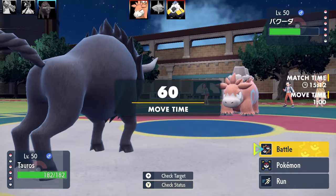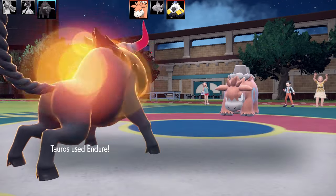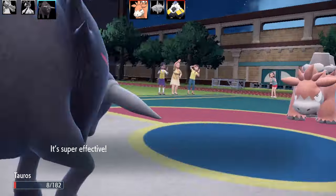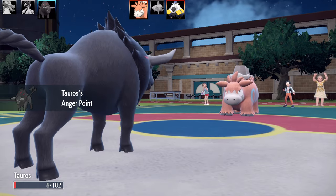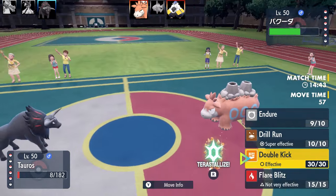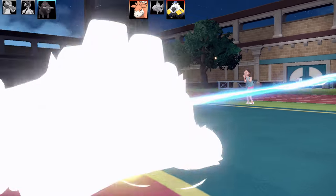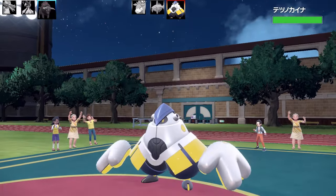Next Pokemon is Tauros — Paldean Blaze form. This is an Endure, Drill Run, Double Kick, Flare Blitz set with Scope Lens as the item. I may as well go for Endure since it's still got that heightened crit chance. I lift it on one HP, they crit me, and Anger Point has activated again. That's three Anger Point activations so far — really, really cool, especially for singles where it's much more difficult. So I go for Double Kick for a little disrespect, and it's doing a lot of damage with the critical hit. The EVs here are max health and max speed, Jolly nature, so very bulky.